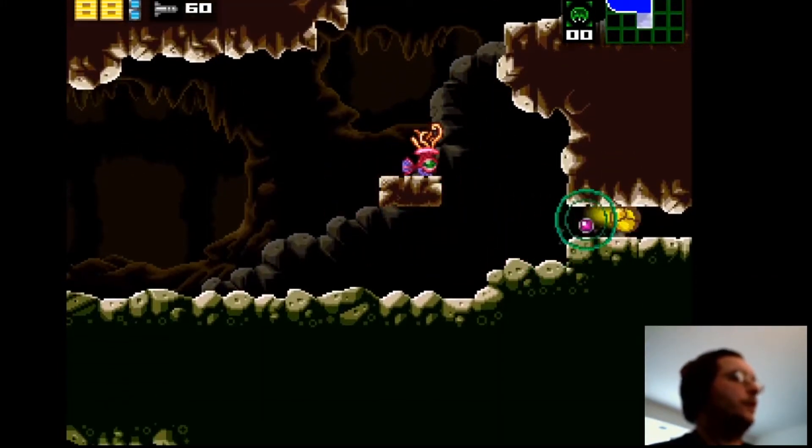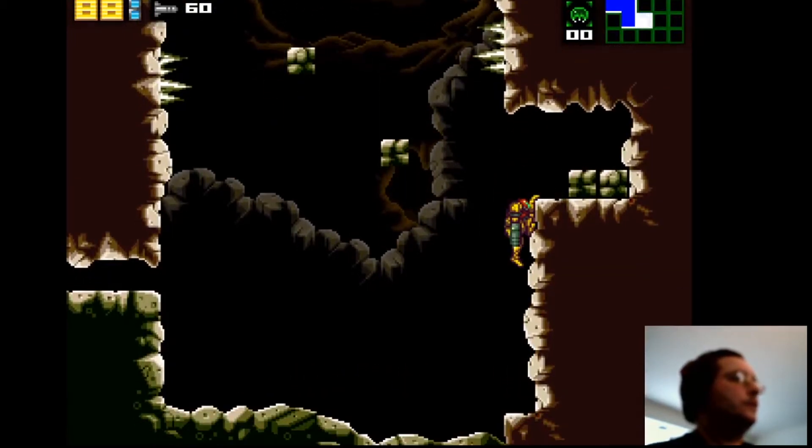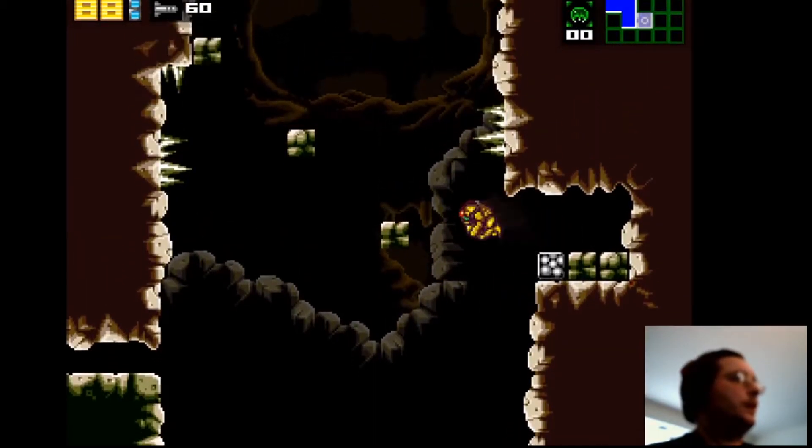As you can see, the lava that was here is drained, so we can now go further into SR388. There is something over here but I think I need more upgrades. I can't quite use them.